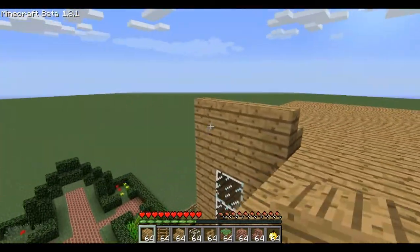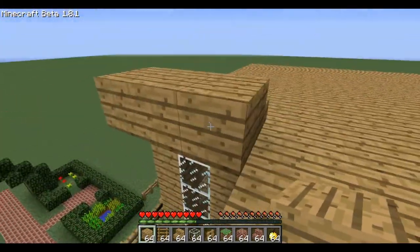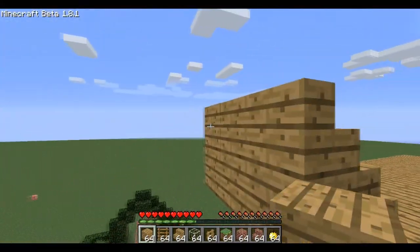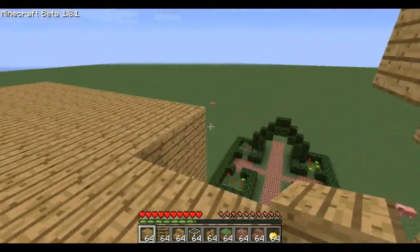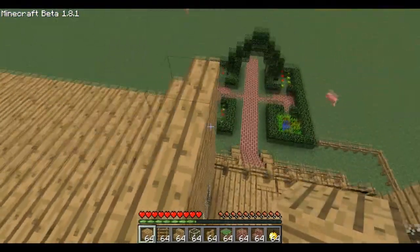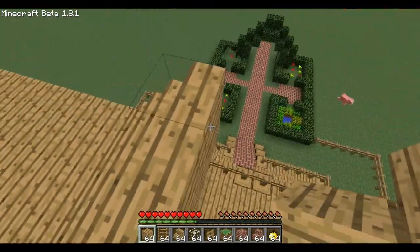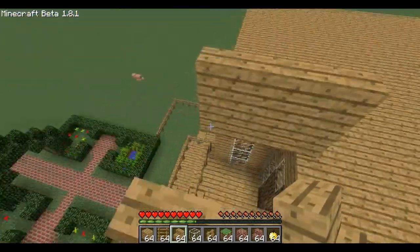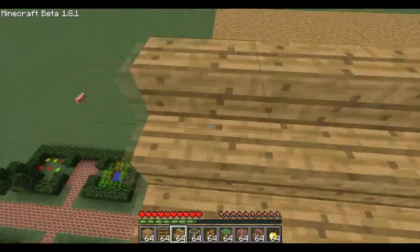Let me put stairs there, blocks there, stairs, blocks, stairs. Let's just do this, go this way. You want to make sure that it's not angled when you get up here. Okay wait, so that's just two, so we can just do this — make it nice and pointy.